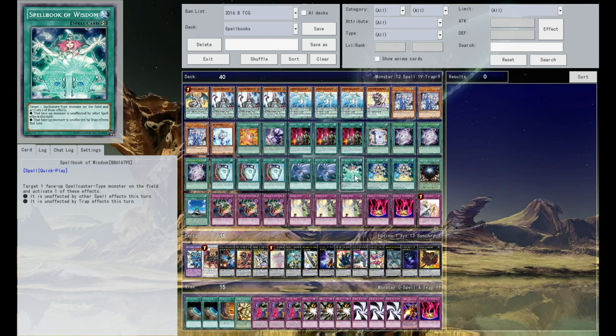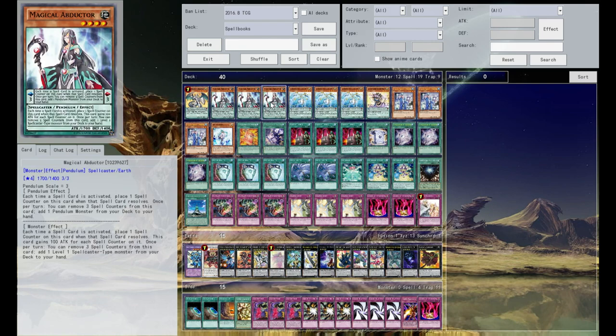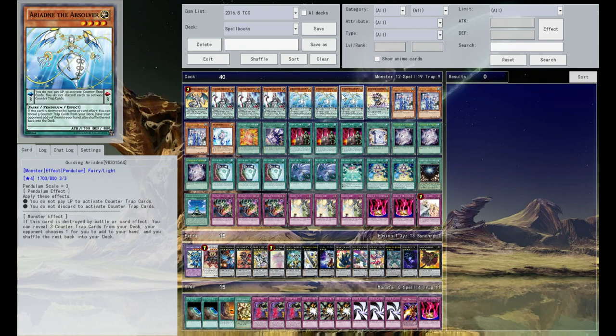One Wisdom — I always want to drop this card because I never need it, but when I do need it, it's really good, so I don't have the heart to cut it. Two Spellbook of Fate — this card is really, really broken. It's probably the best card in the deck and it's one of the only offensive Spellbook cards; it's not just a silly power boost. Then you've got your one Tower and your one Star Hall. Tower gives you a boost for every time you use a Spellbook, and Star Hall puts one back from the graveyard to the deck in order to give you a second draw, which really gets the deck moving.